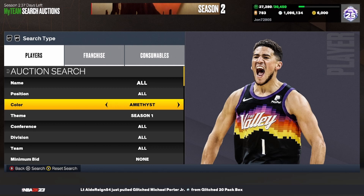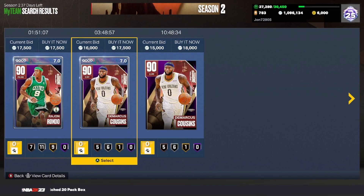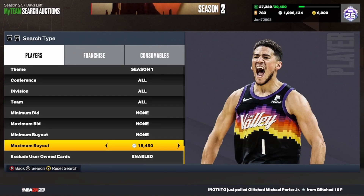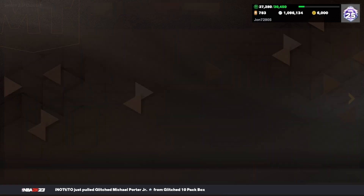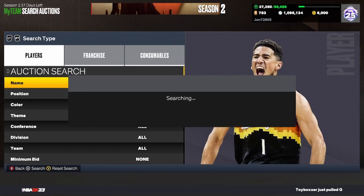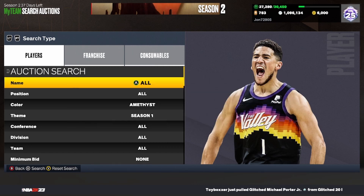The next filter: set your color to Amethyst, your theme to Season 1. Buy Mark Price, enable him, and send any other expensive Amethysts from Season 1 out of your collection so they still pop up. Scroll up to about 18,450 — it's really a two-scroll. Snipe Rondo for 12k and below, Boogie for 12k and below, and post those for profit. Grant Hill, Karl Malone, and Trey Young can all pop up — snipe Mike for 15k or below on Xbox. Pick cards up about 20-30% cheaper than they're going for.